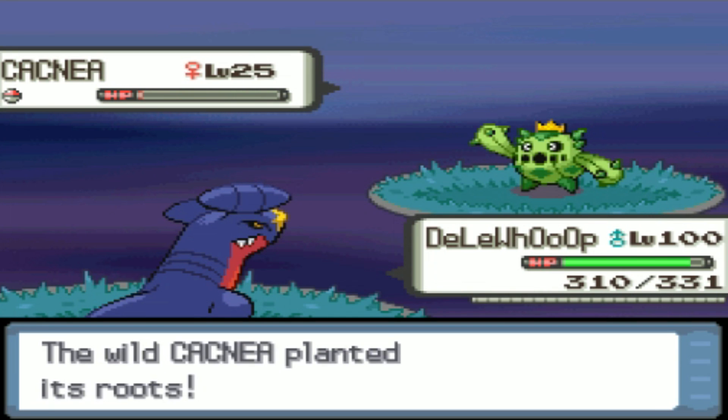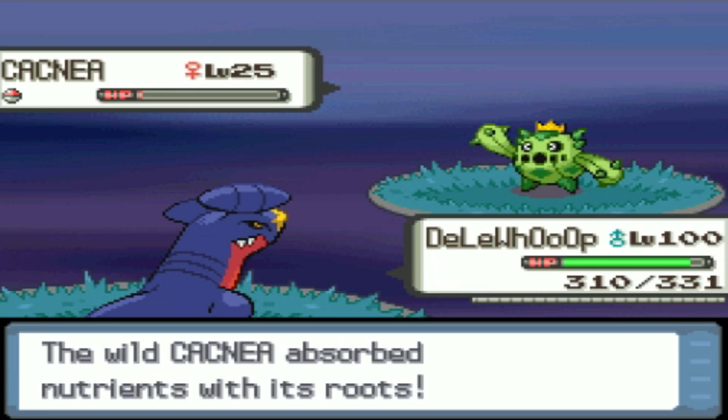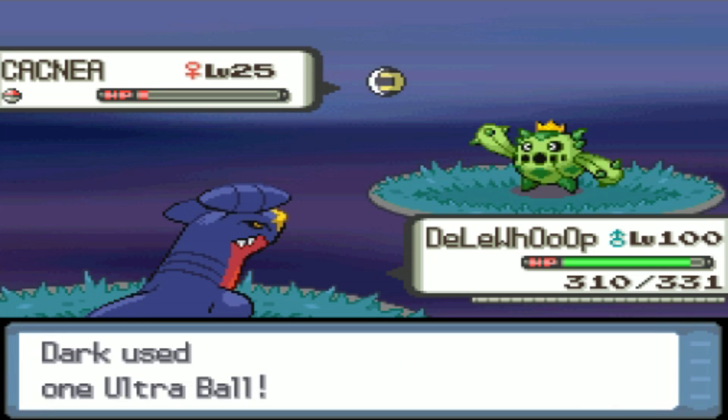Why do you want a Cacturne? Why are you watching the video? Anyway, that's a Cacnea. It's a decently cool Pokemon. It has a nice shiny form. Unfortunately it's a 5% again, and chaining 5% is not easy, especially since it's difficult to even find them in the first place.